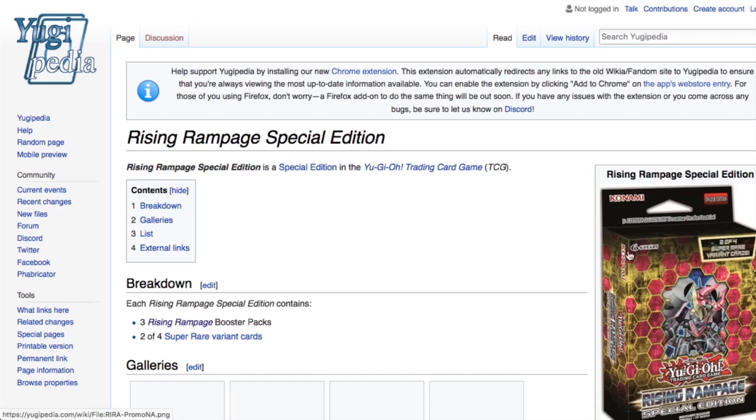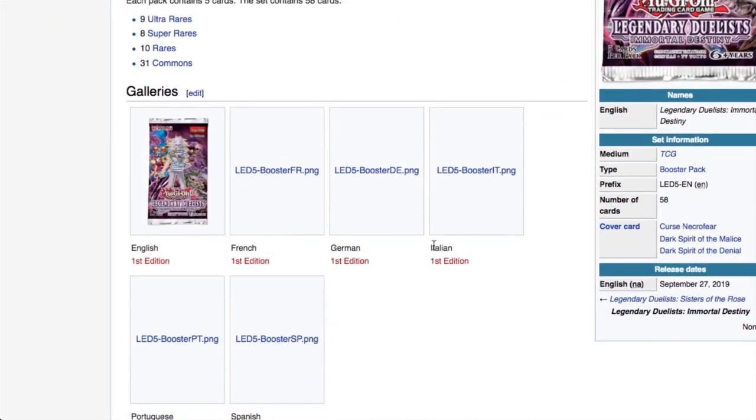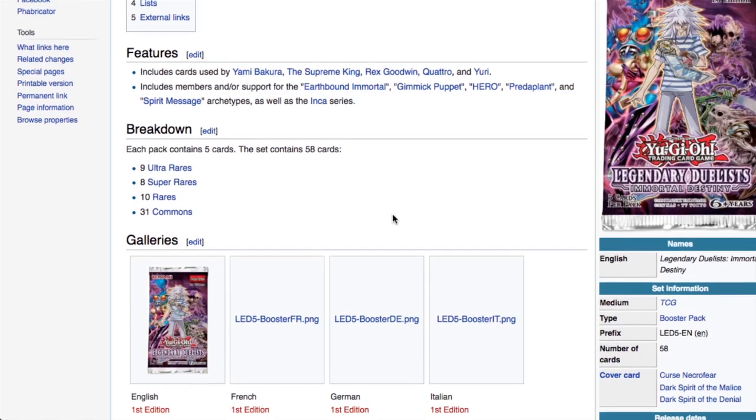Moving on, we get Legendary Duelist: Immortal Destiny, which I cannot wait for. This comes out on September 27th. It's both glorious and disappointing — glorious because it has support from Bakura, the Supreme King, Rex Godwin, Quattro, and Yuri. It includes Earthbound Immortals, Gimmick Puppets, Evil Heroes, Predator Plants, and Spirit Messages. The biggest disappointment is it's a 58-card set with nine ultras, eight supers, 10 rares, and 31 commons. Based on past legendary duelist sets, I'd expect at least three of those nine ultras to be Evil Hero cards.